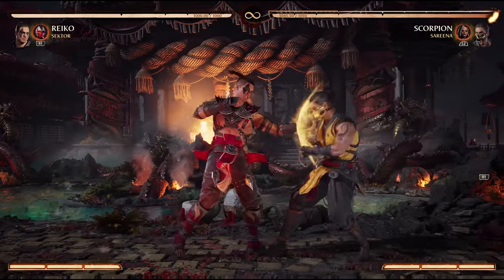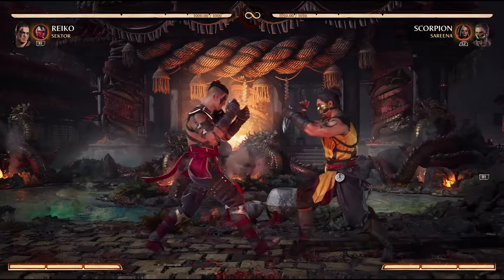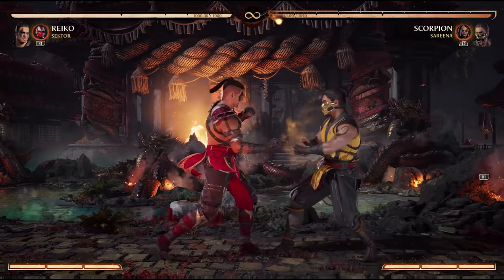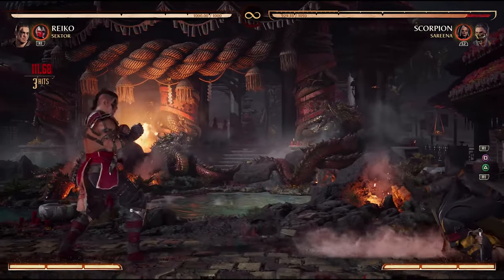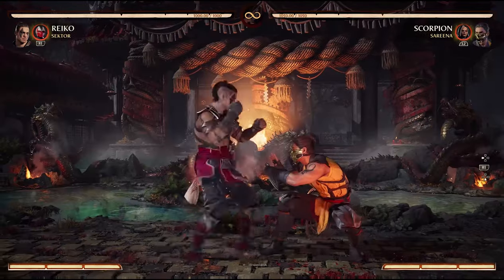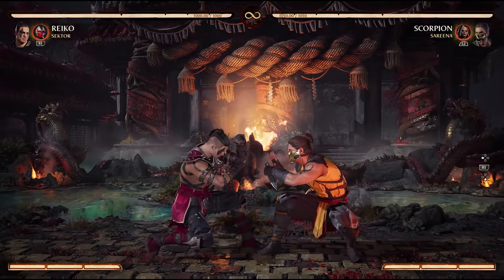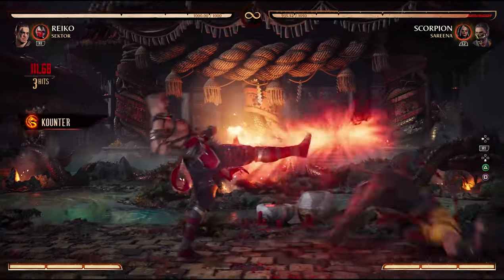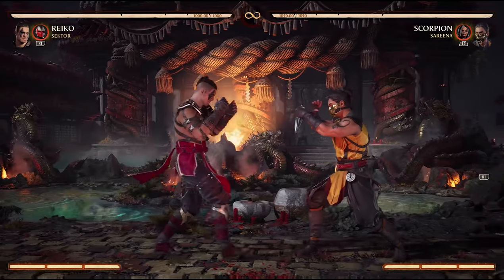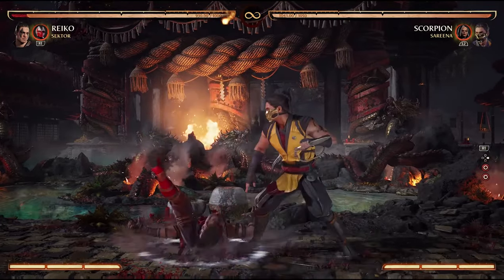A blocked stagger of forward 1-2 leaves me at minus 6, and I can do the same thing. I may also go for a micro duck after a blocked down 1, because my opponent thinks it's their turn to come at me, so they throw out a high attack thinking I'm not going to disrespect the negative frames. However, if I go for any of these options and they come at me with a mid or a low attack, I'll get blown up — and we'll talk about what to do about that in a minute.